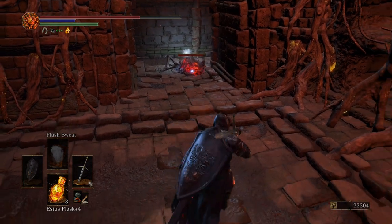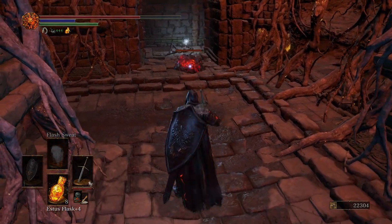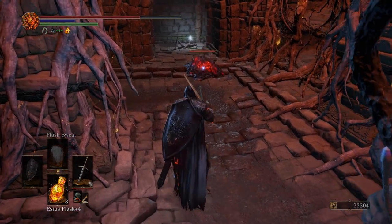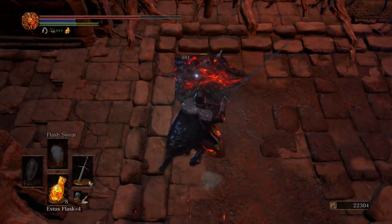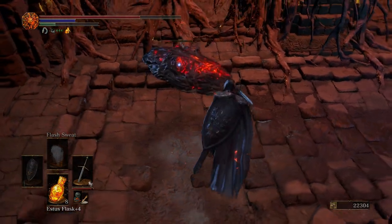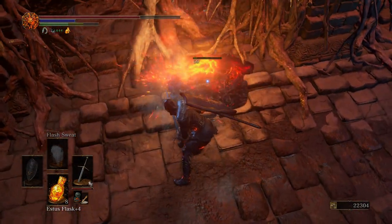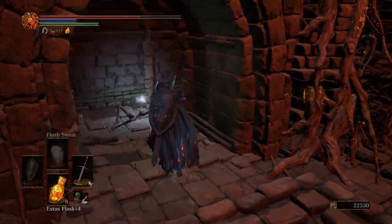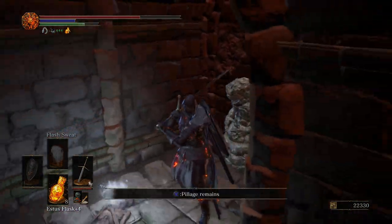Get that lava blob to come over here — they're pretty slow. But I like to pull it out here because we're going to have a Demon. As a matter of fact, they're a Demon from Dark Souls 1, so if you played Dark Souls 1 they should look familiar. Let's kill the lava blob and then come over here and take that guy out before he spits some fire at you.